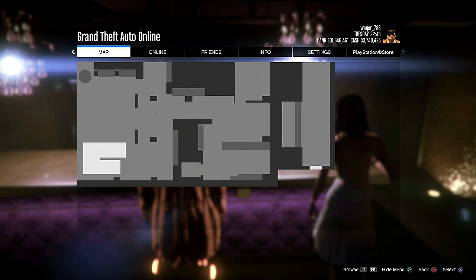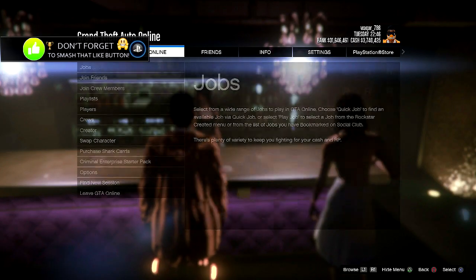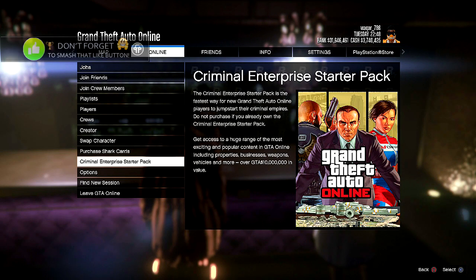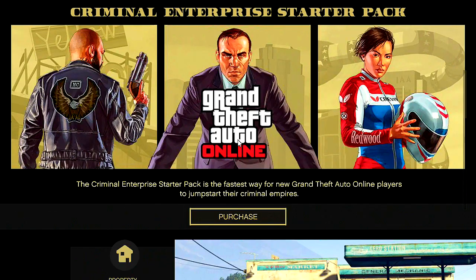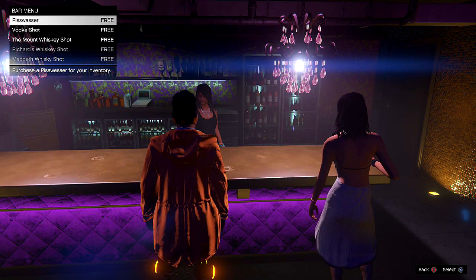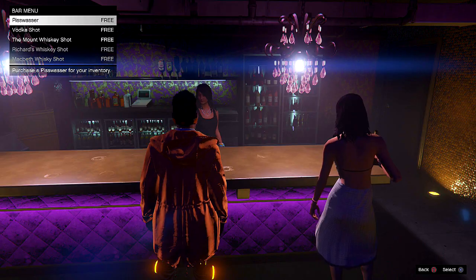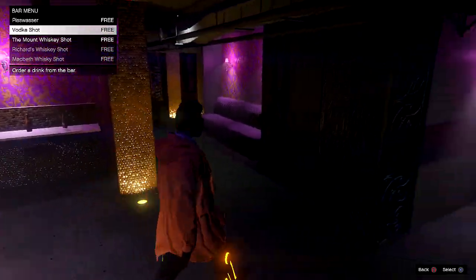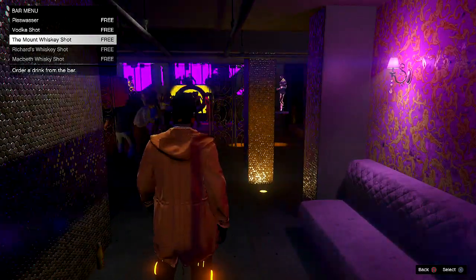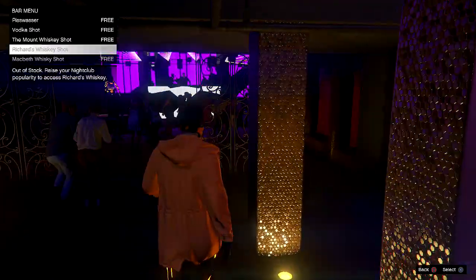Alright, so if that happens, you want to go over to Online Options and simply hit X on Criminal Enterprise Starter Pack. When you do that, hit Circle and then Options to get out of this menu. Now you can walk with these options, so that means it worked. Now you want to go over to that free LG and get inside.